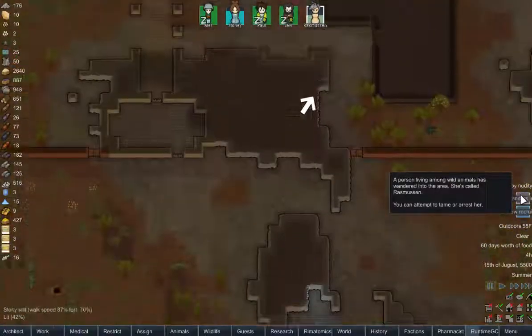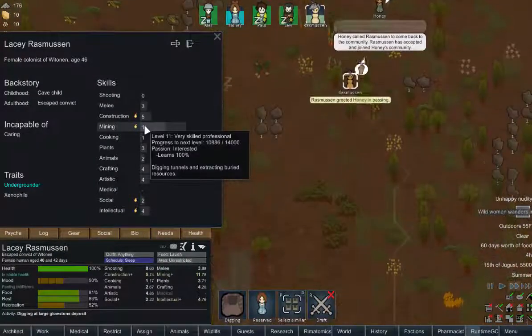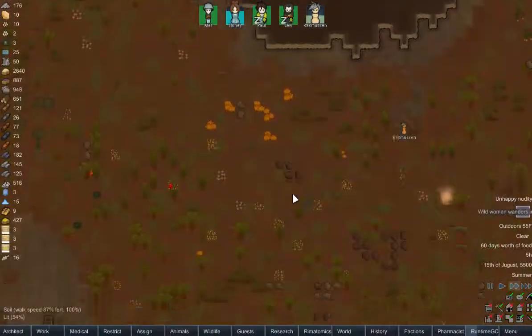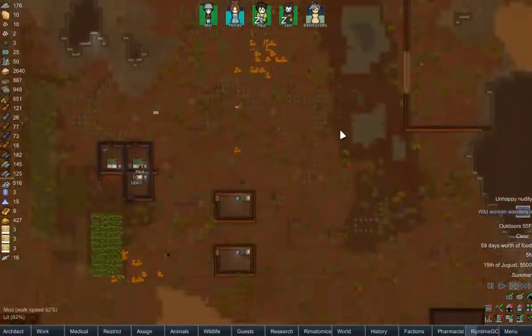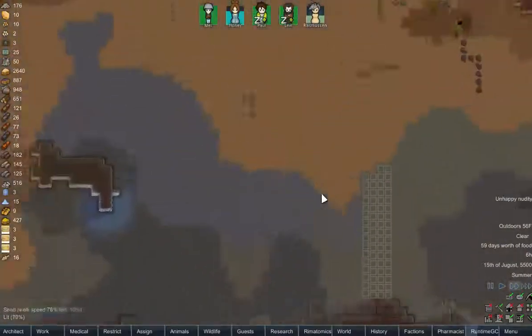A wild woman showed up and we decided to tame her. And boy is she good for mining. That's gonna be her main job - just go in, mine, and even set up what is gonna be our mining spot. I figure it would look kind of cool here.